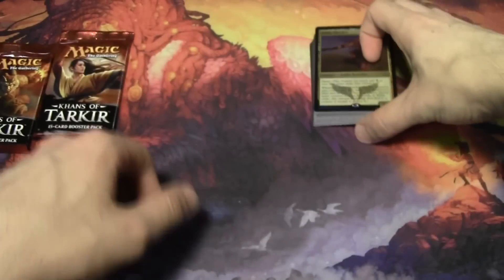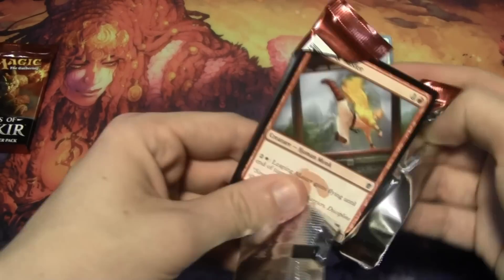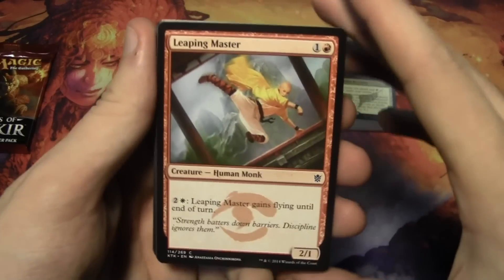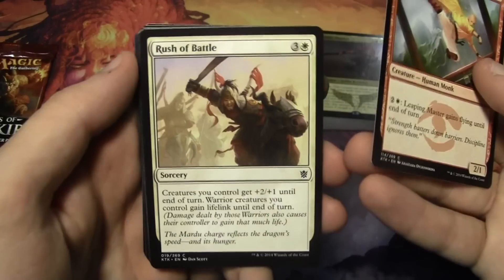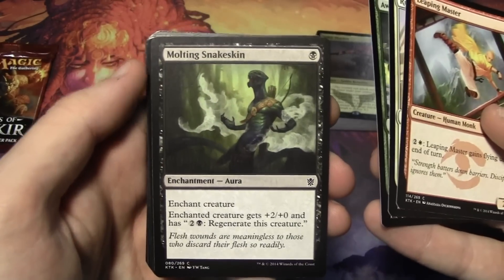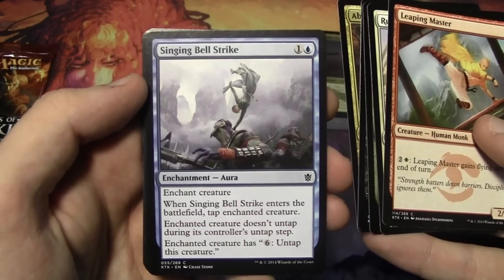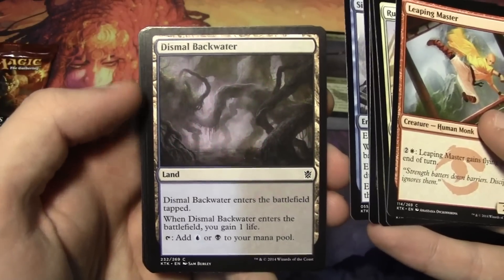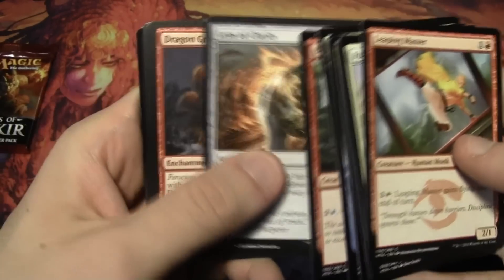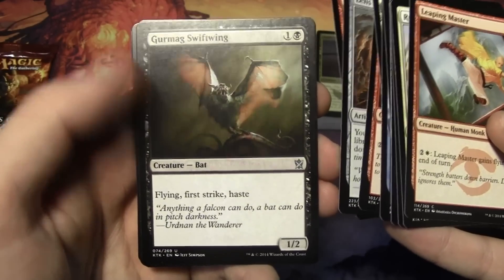Alright, so that is our deck. Let's take a look at our booster packs and see what we have inside, and see if we can get lucky with maybe a Fetchland or a sweet Legendary Creature. We have Leaping Master, Rush of Battle, Awaken the Bear, Molting Snakeskin, Abomination of Gudul, Singing Bell Strike, Dismal Backwater, Bloodfire Mentor, Lens of Clarity, Dragon Grip, and it looks like we have a foil in here — Gurmag Swiftwing.